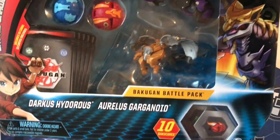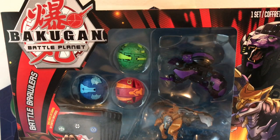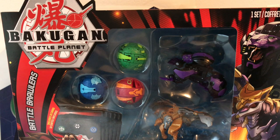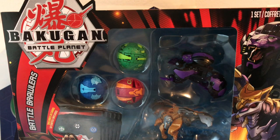This is the Darkus Hydorus Ultra and Aurelis Garganoid Ultra 5-pack. How these 5-packs work, you get 5 Bakugan of course. The Ultra Bakugan are shown in the front, and it doesn't tell you what any of the other Bakugan are — if you look on Amazon you can find them out. If you want to know the B-powers and see all the cards and cores you get, this is definitely the video for that. I'm really excited because this Hydorus Ultra has 800 B-power, and I've heard that the EVO is not too good, but that's just a crazy starting B-power, especially in the beginning of the game. I believe that's the highest B-power on any Bakugan Battle Planet that I've seen.